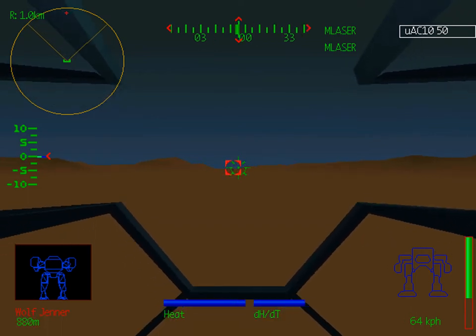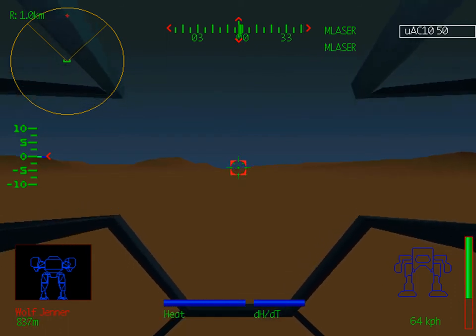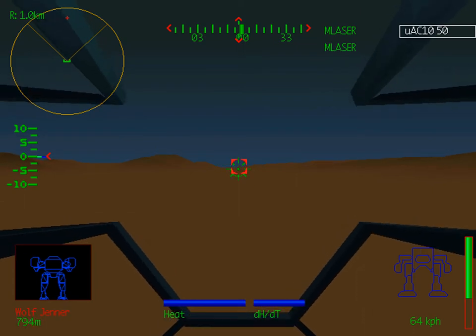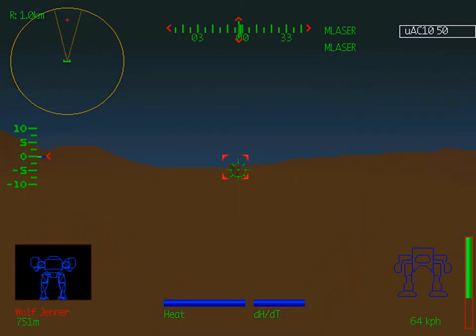Now, as the Jenners are armed entirely with short range missiles, I want to engage this guy from as long range as possible. Fortunately, my longest range weapon is the Ultra Auto Cannon 10, which has a range of 500 meters. So I'm going to have to get that close before I can engage this guy.